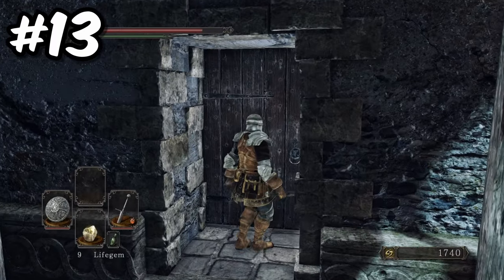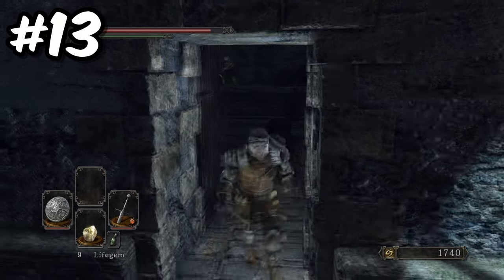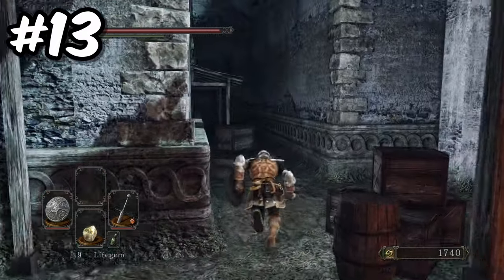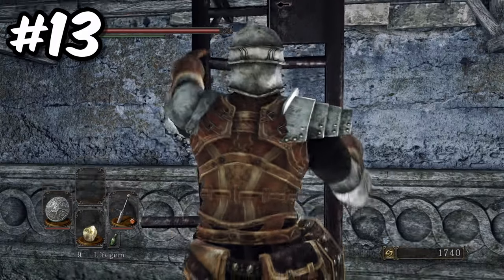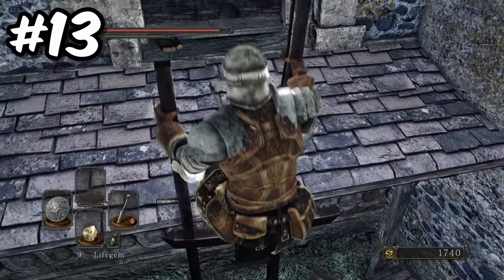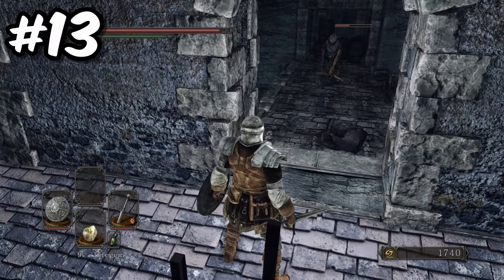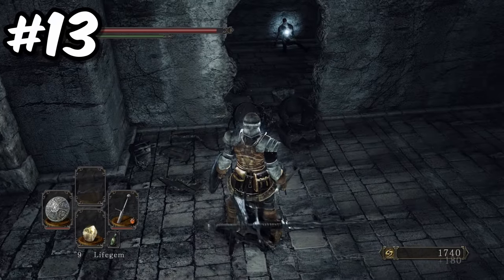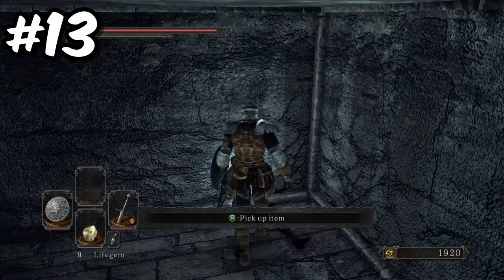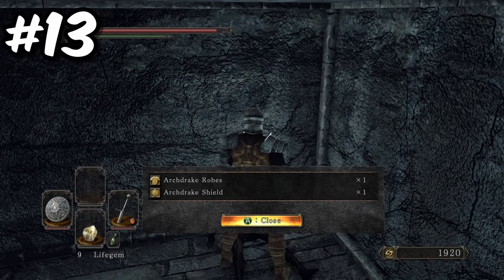After you have collected from the well, head into the building either via the door or via the ladder down the side of the building. On the back wall there will be a breakable wall with some explosive barrels in front of it. In this room there are some very trigger-happy enemies that chuck firebombs left, right and centre, so odds are this wall will get broken in the fray. But if this doesn't happen, just use a firebomb and blow up the barrels. Inside the secret room, you will find the Archdrake Robes and Archdrake Shield.